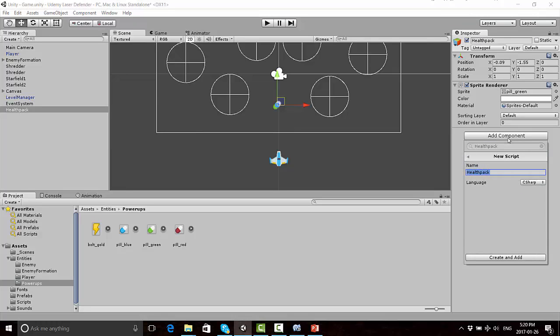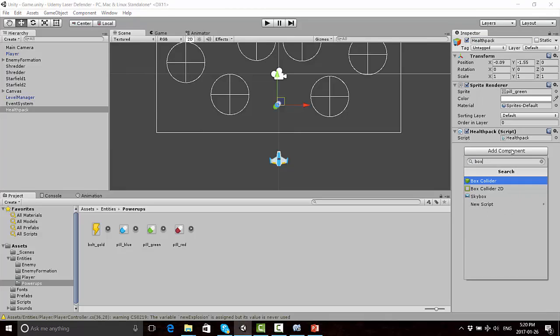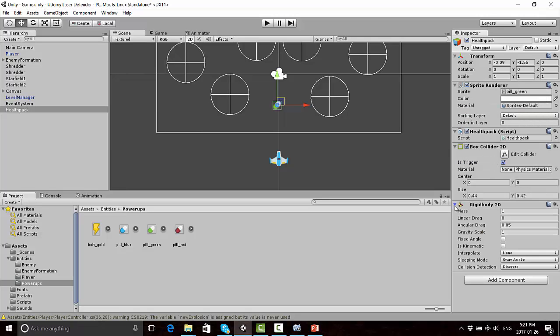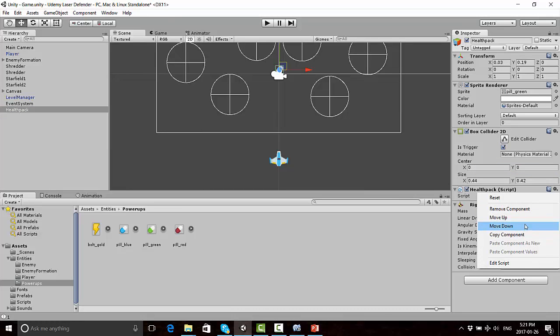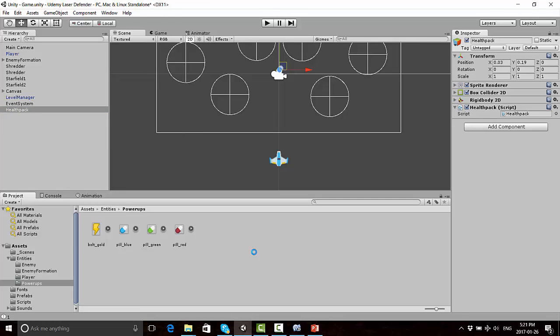I already have a HealthPack script, so I'm going to put that on here. I'm also going to add a BoxCollider2D — that will be a trigger, because we don't want it to bounce off our ship, we want it to just interact with it. And I'm going to put a RigidBody2D component, which is not going to be kinematic, because we do want it to obey physics. Just to test it out, we can press play and see that it drops a little too fast, so I'm going to set the gravity scale to 0.5. I'm also going to move the script component to the bottom, and then turn that HealthPack into a prefab.